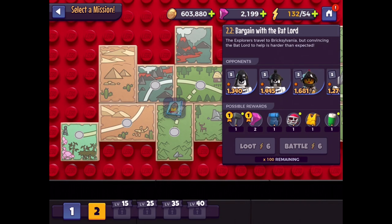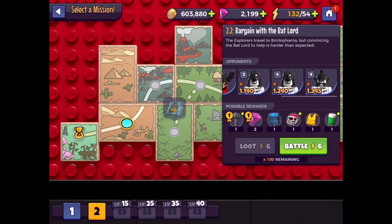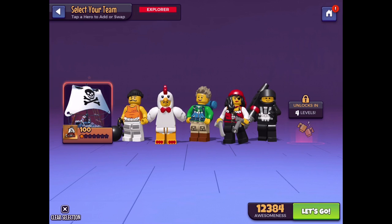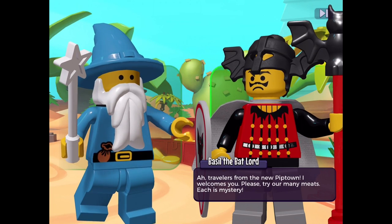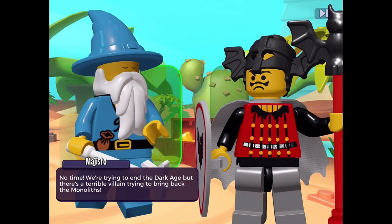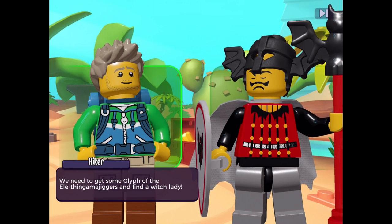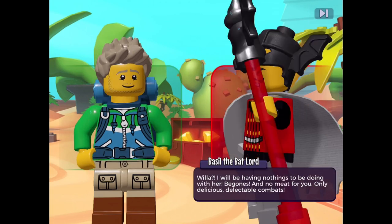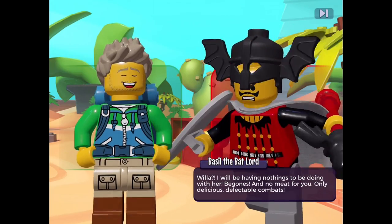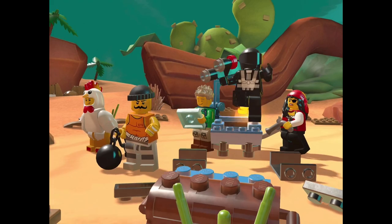The Explorers travel to Bricksylvania to bargain with the Batlord. If anyone knows where Willa is, it'll be Basil — but Willa's a touchy subject there. Basil welcomes us: 'Travelers from Pip Town, I welcomes you, please try our many meats.' No time — we explain we're trying to end the Dark Age and there's a villain trying to bring back the Monoliths, and we need to find the witch lady. Basil doesn't want anything to do with Willa and tells us to begone — offering only 'delicious, delectable combats.'